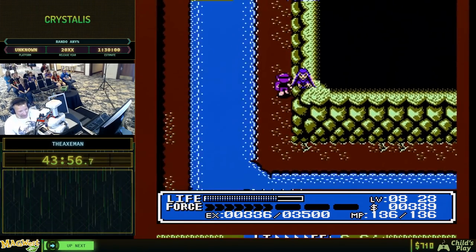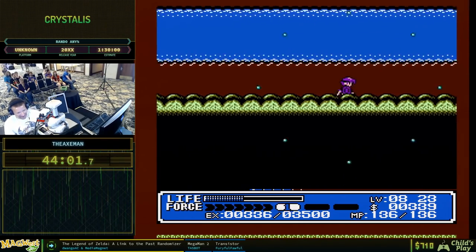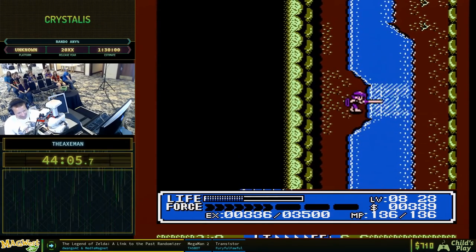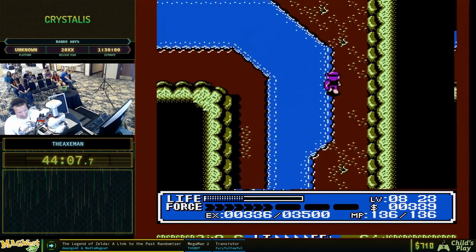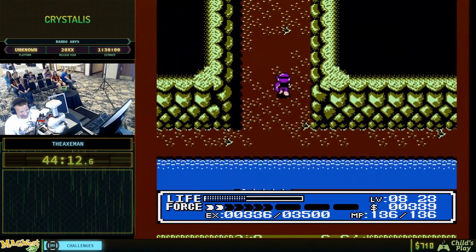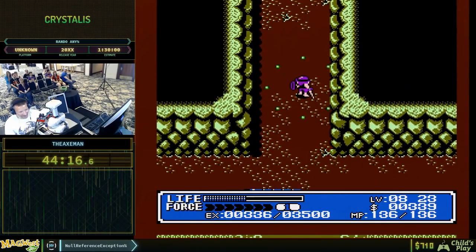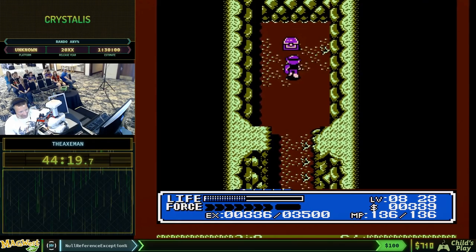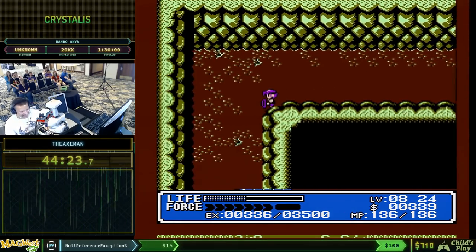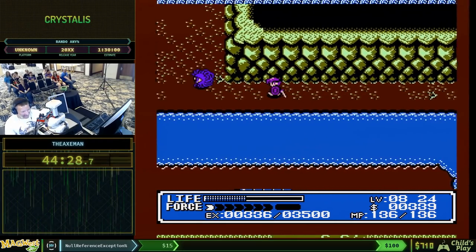If you want to do a lot of fighting you want to equip the warrior ring; if you just want to walk around fast, you want the speed boots. In a speed run, we want our speed boots. The speed boots were just leather boots in the vanilla game, but in the randomizer they've been upgraded to speed boots. And there's our last — the Orb of Wind.